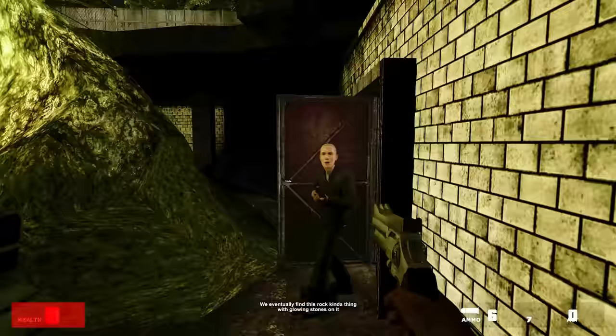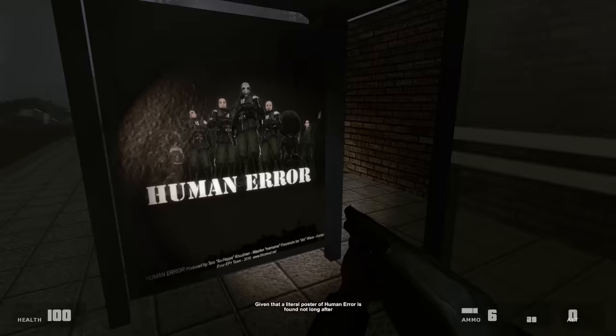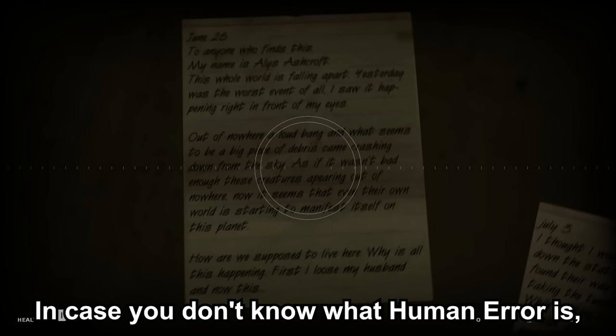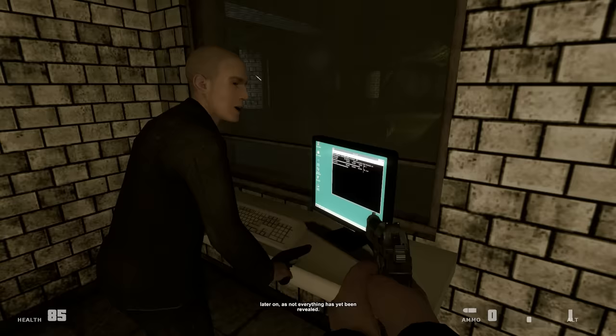We eventually find this rock kind of thing with glowing stones on it that seems to have crashed through the ceiling. This is very similar to the rocks that came from the sky seen in Human Error, which I'm pretty sure is being smartly referenced here, given that a literal poster of Human Error is found not long after. We find notes in a room next to a dead body. These further explain that the rocks came falling from the sky. From these notes we also learn that the Black Mesa incident happened 10 years ago.